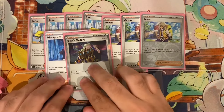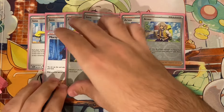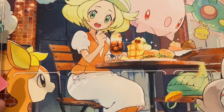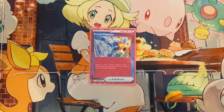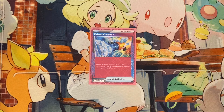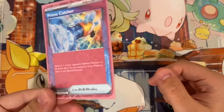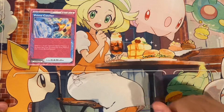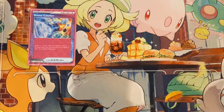We run one Boss's Orders. We don't need more than one Boss because we have multiple ways of gusting in this deck. For our ACE SPEC, we run one Prime Catcher. Of course — we place damage counters on things throughout the game, so of course we want to gust things into the active. The switch effect is also not bad because you can swap into Shaman and retreat back into Meowscarada if you only have one available.